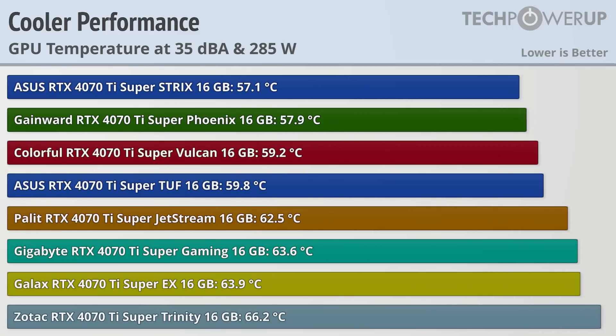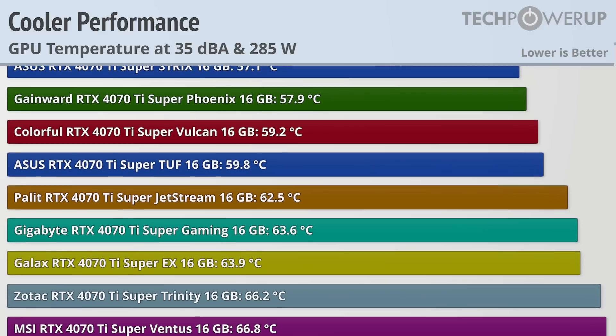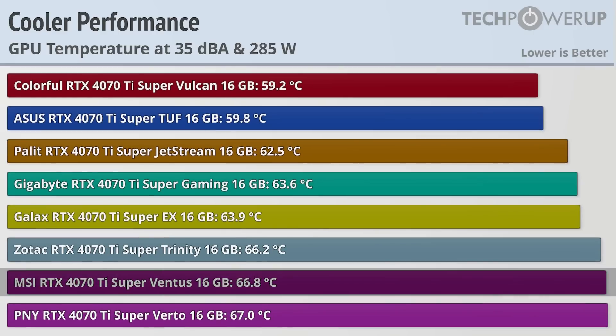This does make the normalized cooler performance both boring and rather interesting at the same time. Normalized at 35 dBA and 285 watts, we can see the two best performers: the ASUS SuperStrix at 57.1°C and the Gainward SuperPhoenix at 57.9°C, which is only 10 degrees cooler than the two worst performing cards — the MSI SuperVentus at 66.8°C and the PNY SuperVerto at 67°C — really showcasing that all these cards have a pretty good quality cooler.